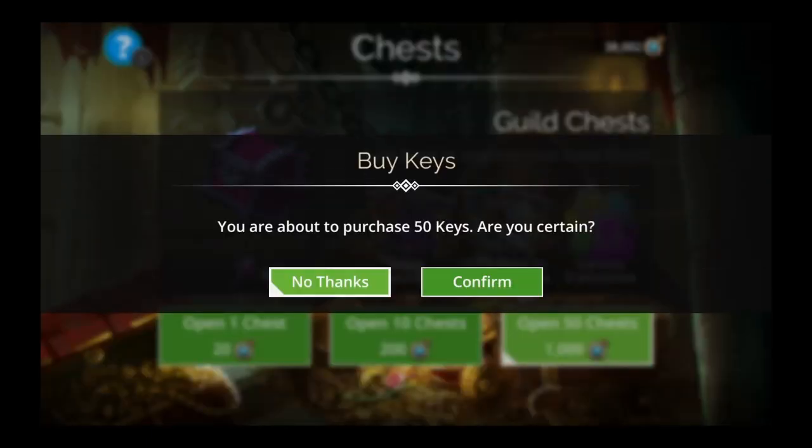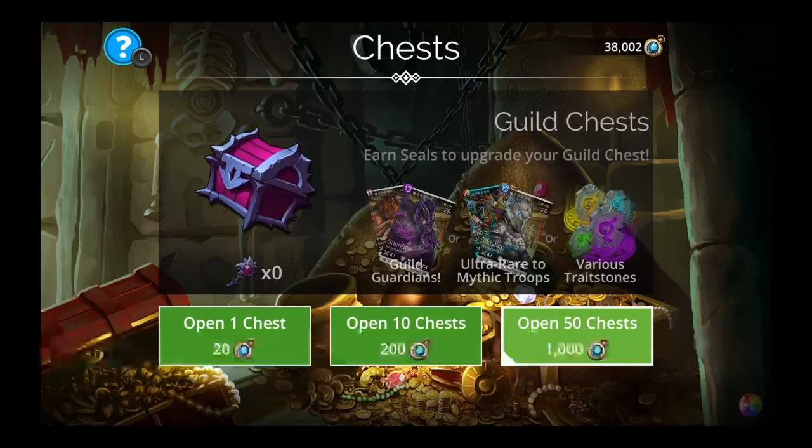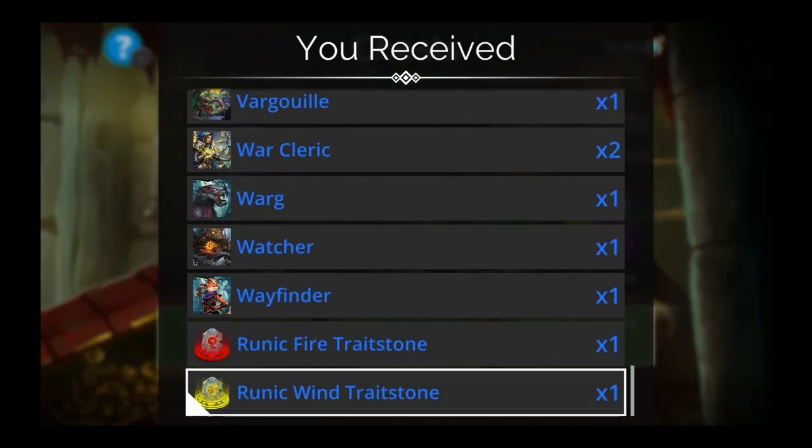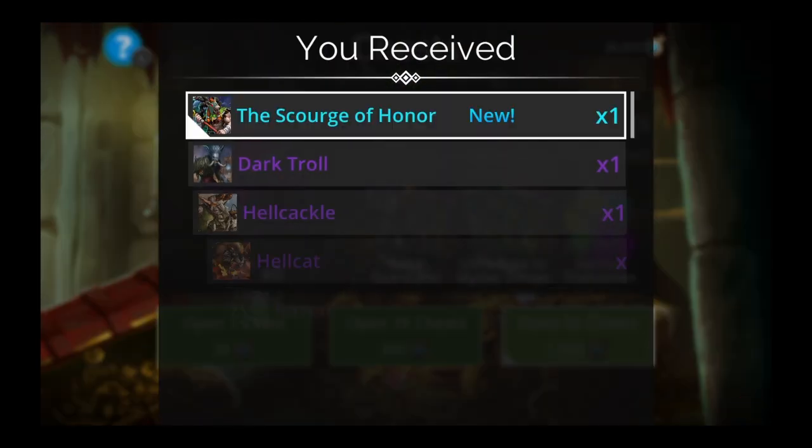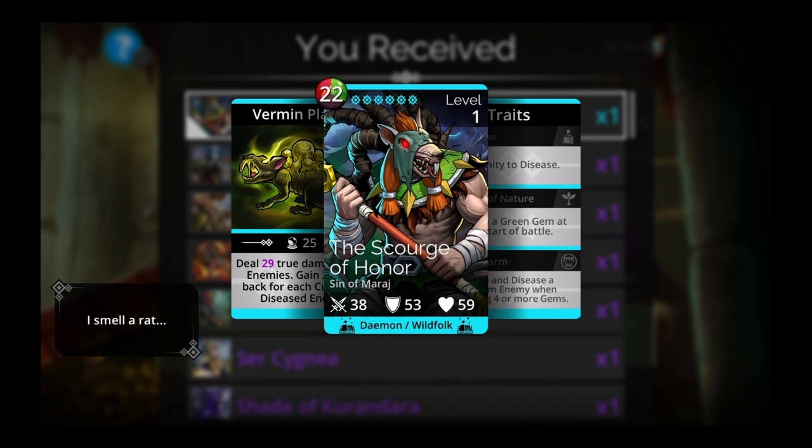Let's start opening. I might go mention some teams — I'll do that tomorrow on the live stream, but I might mention some troops that might go well with it to give you some ideas. Alright — Hydra, a couple runics. There it is on my second try! Building these keys, it's awesome. Scourge of Honor — the rat king. We have the dragon king, and now we have the rat king.